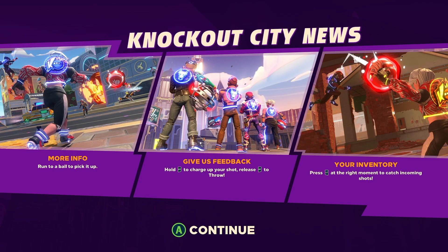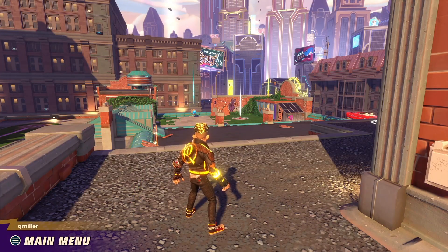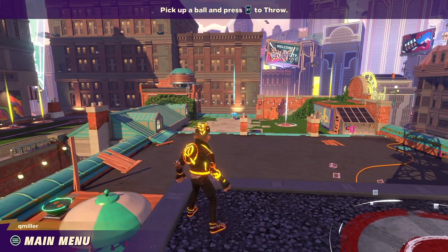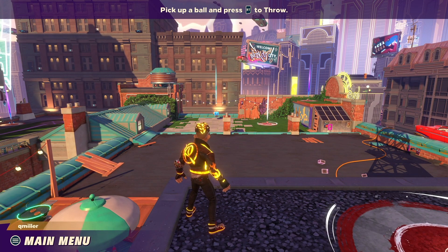When you start up the game, you'll automatically load into your hideout. This is your own personal game lobby where you can practice the game controls, customize your character, queue up for a match, and hang out with friends if you're grouped up in a party.